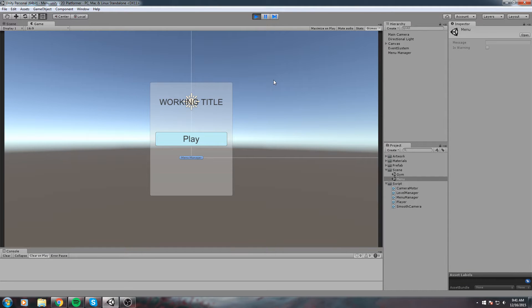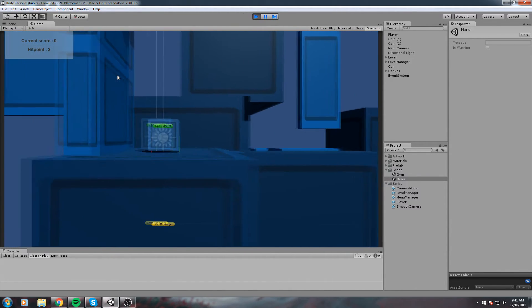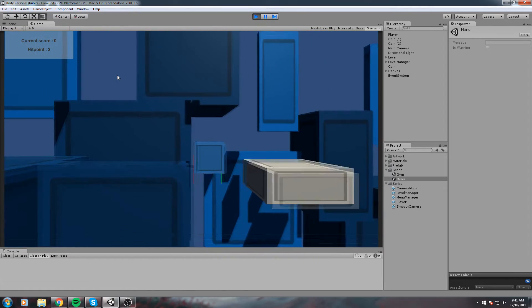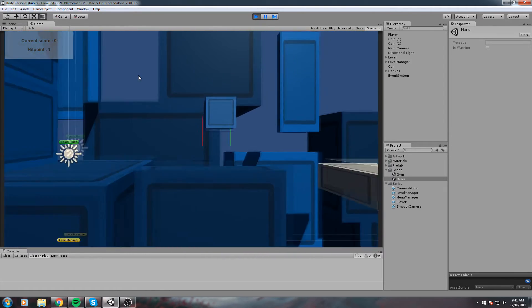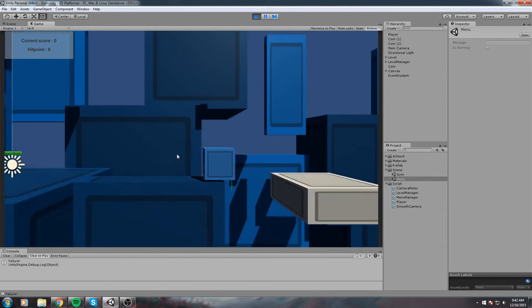Hey, what's up guys. Today we are back with the 2D platformer. In this one we're actually going to start concluding stuff, so we're going to try and close this project so we can move on to more complicated stuff later. To finish this game, the first thing we need to do is handle what happens when the player dies — when hit points hit zero.